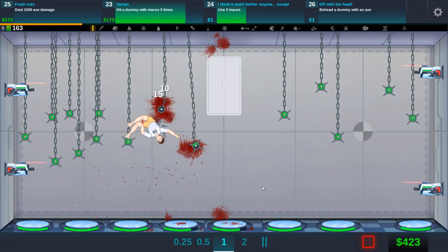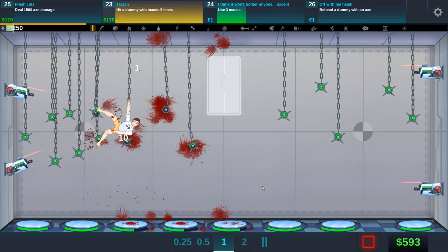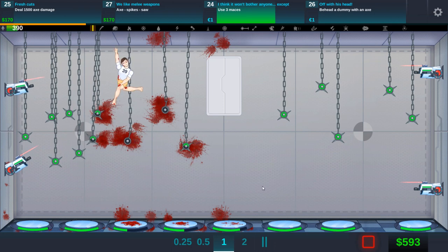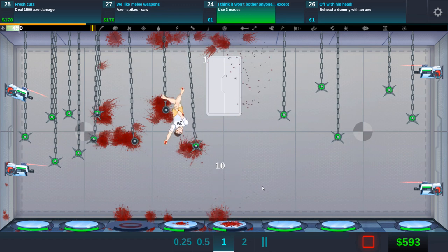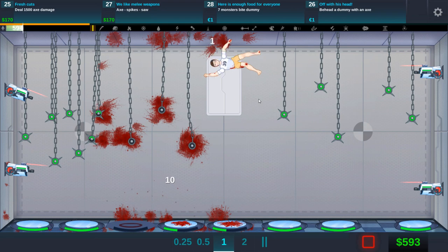Maybe mines would be a better choice. If there's an upgrade that makes the maces explode, that would be amazing. I'm guessing each mace can be used two times. There we go — use three maces, hit a dummy. Oh, we have to use two maces at the same time — that's actually totally doable. You're not bouncing that much though. Using fully — I see, seven monsters by dummy, there's monsters!